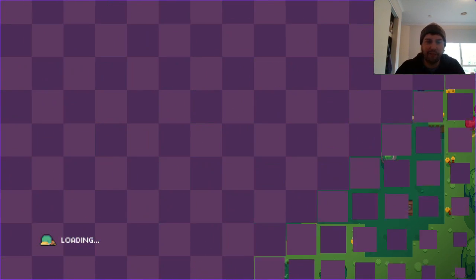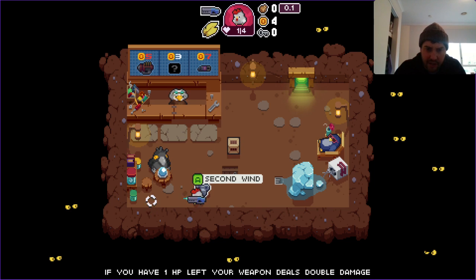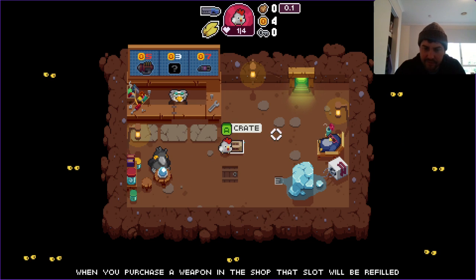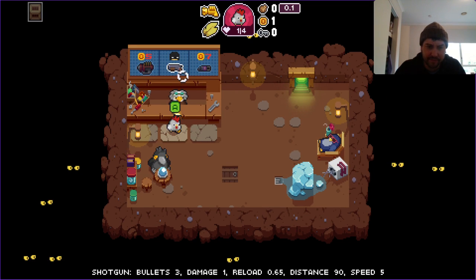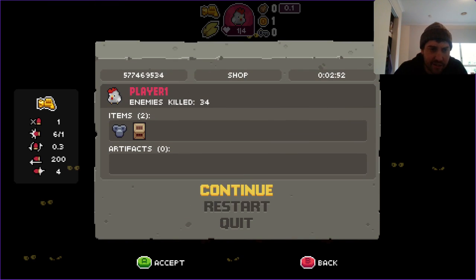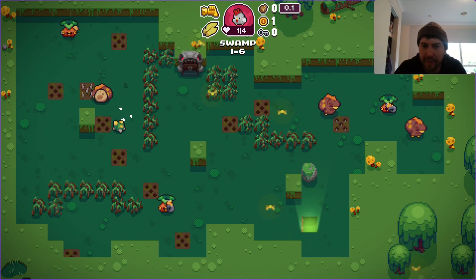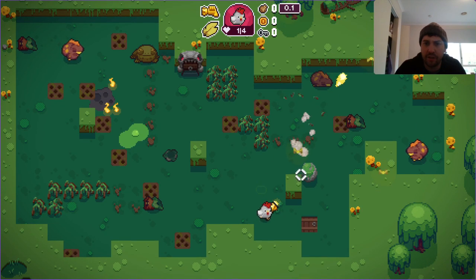I'll get rid of my heart and hopefully the shopkeeper gives us something decent. If you've got one HP left your weapon deals double damage — that would be quite handy since I only have one HP left. I'm wondering if I can change my weapon — I think you can only carry one weapon at a time, but don't quote me on that.